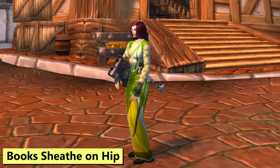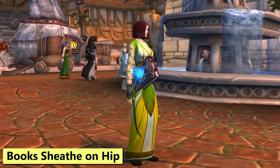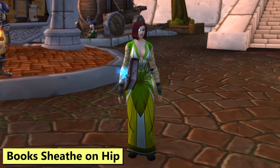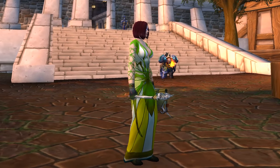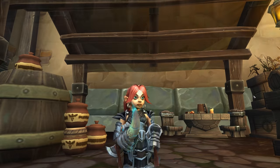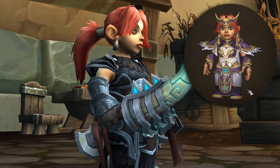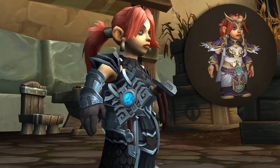Next, book off-hands now sheathe on the hip. This is just books — other styles of off-hands don't do this yet. If you're carrying an off-hand, keep in mind that you can mog into a book if you want this, or out of a book if you don't. I feel like it sits really high on me, but it wouldn't be the first time that something has sat at an uncomfortable level on gnome bodies.